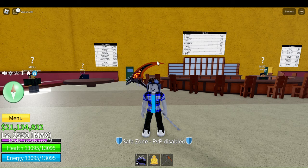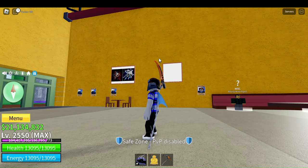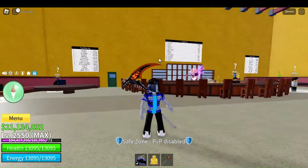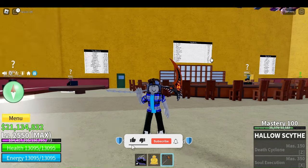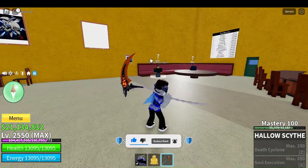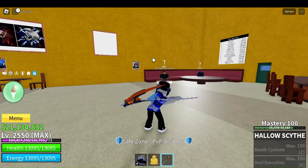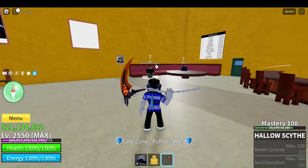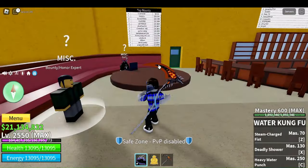Hi everybody and welcome back to another episode in Bloxfords. Today I am going to get shark race V3, and as you can see by the fin on my back I already have the race on. I also have something else — a little bit of hollow sight. I actually managed to get this sight, which is really cool. Just look at how fast the left clicks are — they are so fast!